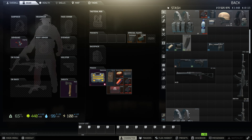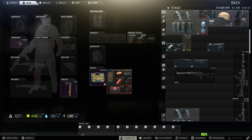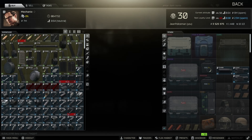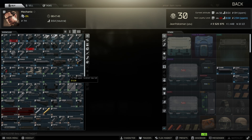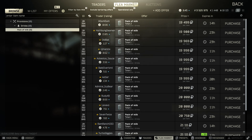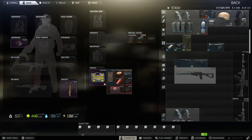Let's get the barters out of the way. You're gonna need the AS Val Rotor 43 pistol grip. They're pretty expensive on the flea market right now, around 50-60k, but there's a trade at Mechanic Level 2 — just one pack of milk for about 20k. That'll save you a ton of money, though you do need Mechanic Level 3, so keep that in mind.